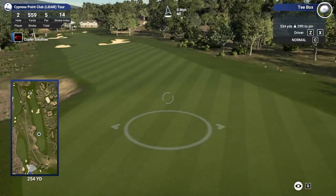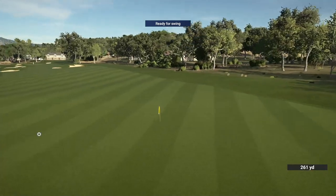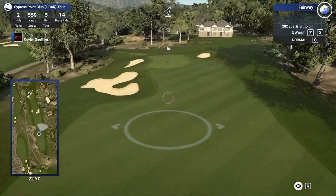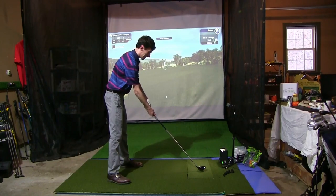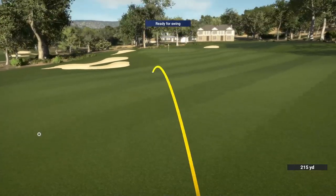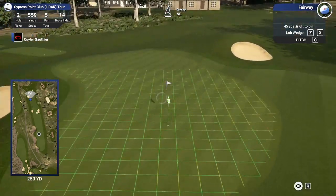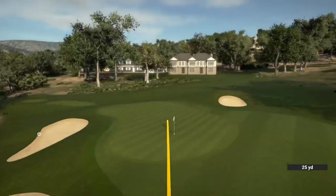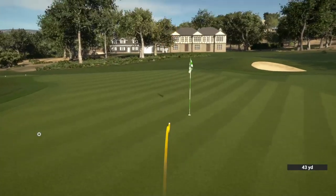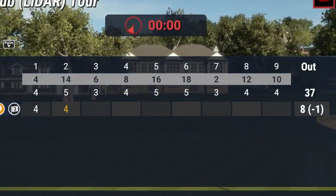Par 5, up and over the cliffs here. Let's let this rip. Great ball there, perfectly safe. 282 left in here. Let's rip the fairway wood and see how close we can get. 45 yard lob wedge — settle right in there. What a shot. That's a birdie. 1 under through 2.